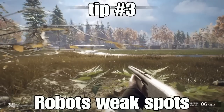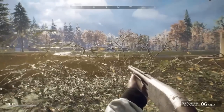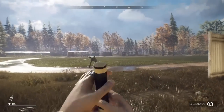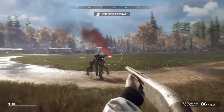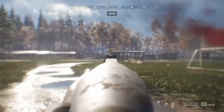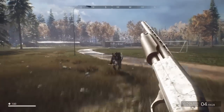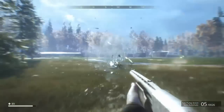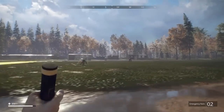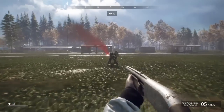Tip number three is that every single robot has a weak point. Most of the time it's really easy to identify the weak point by looking for some sort of gas tank on them. We're going to use this military-class dog robot to prove the point — throw a flare, it turns around, and then simply shoot right at its weak point. Even as it rushes us, we're able to take it down pretty effectively just by targeting that weak point.